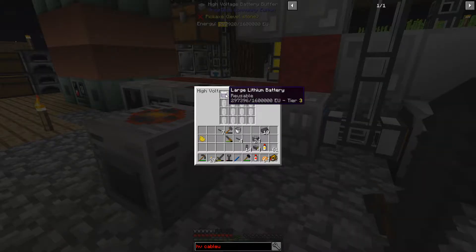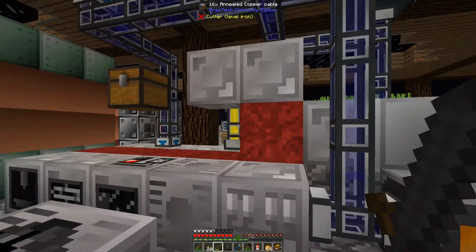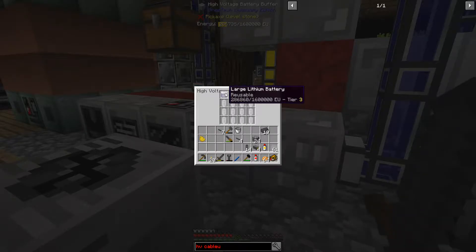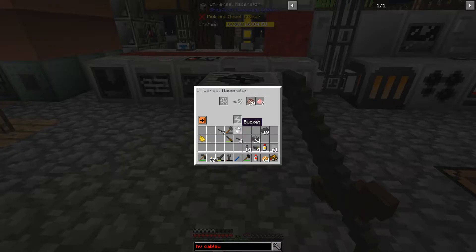It is getting enough power but it is draining a bit, so it is probably using 196 EU per tick. I'm guessing this is getting just about 228 EU. It's only drawing one amp, though the batteries might accept two amps to fill up, but only put out one. Anyway — 10 ore processed and I got seven chrome dust. I feel like that's a bit higher than the 10% rate here.